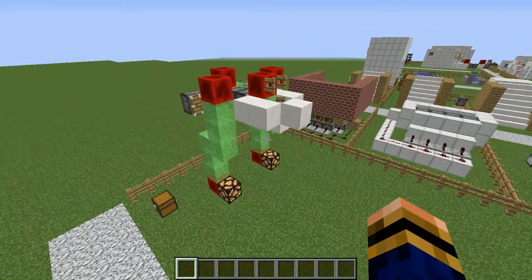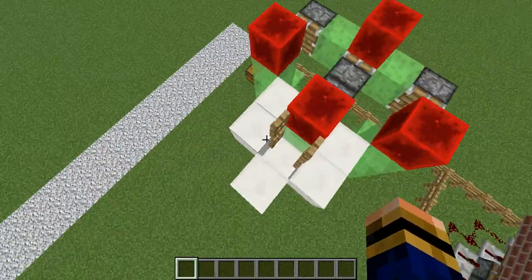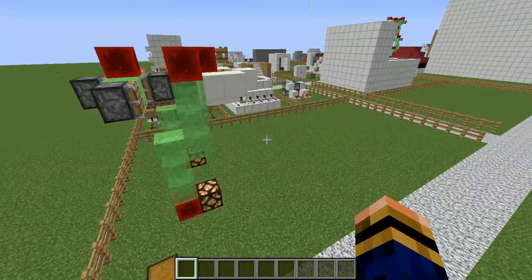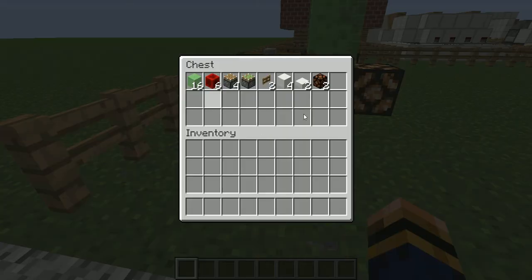I've got a Minecraft walker that will literally walk you wherever you want. You literally just go straight into it and it will walk you wherever you want. This thing can go straight through water and the driver won't get harmed, and it can go straight through lava and the driver won't get harmed. It's incredibly cool.